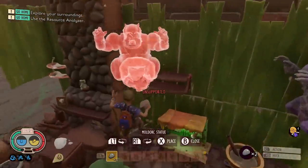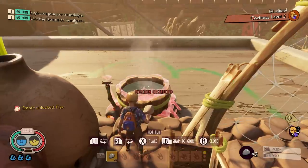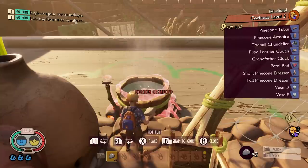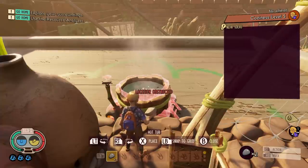Base parts like walls and foundations probably give the least. You will build up your coziness if you've got all sorts of different wall mounts — they don't count just one wall mount as one; if you've got different bug heads on them, they will all give you a nice little boost. At coziness level five, you unlock the Pinecone Table, the Pinecone Armoire (which is basically a massive chest), the Pupa Leather Couch, the Toenail Chandelier, the Grand Falafel Clock, the Petal Bed, the Short Pinecone Dresser, the Tall Pinecone Dresser, and a couple of vases. You don't get any extra buff for hitting level five — it's just these recipes unlocked instead.